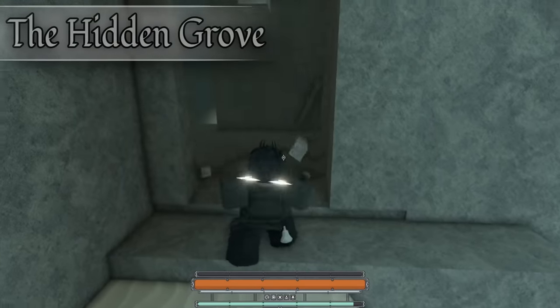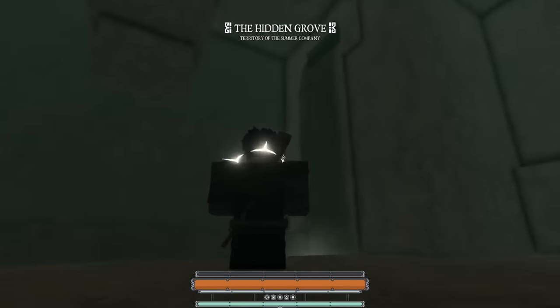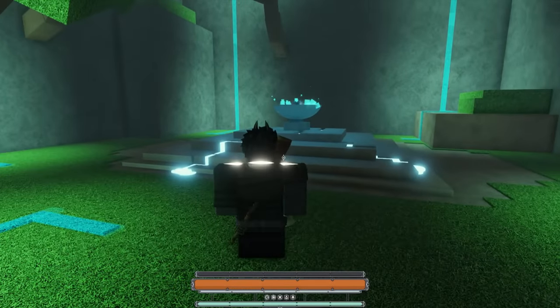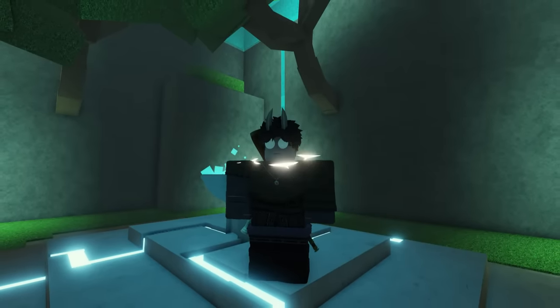A strong enough mantra can clear our obstacles, and now we can enter the Hidden Grove. This area is very different from a Summer Isle territory, and honestly I'd expect this from a faction like Hive. Summer Company is all about innovation and the economy, so why would they have a small paradise hidden behind a wall? This area gives off a peaceful mood and honestly looks pretty beautiful.